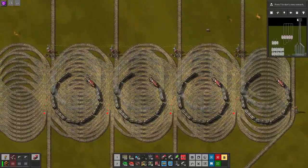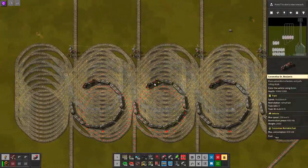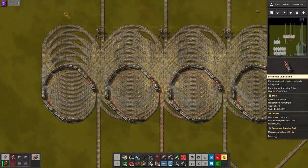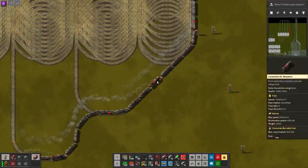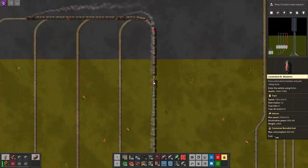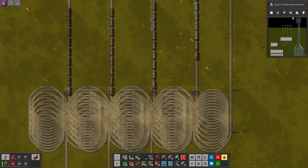The problem is you only get one block — one block for your entire rail network. As you can see, we're coming out doing about 150 right now, right behind the other trains. And that is the coal train unchained.